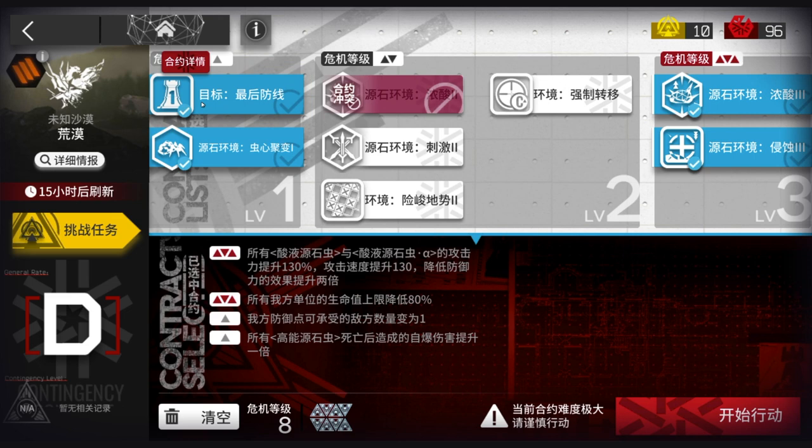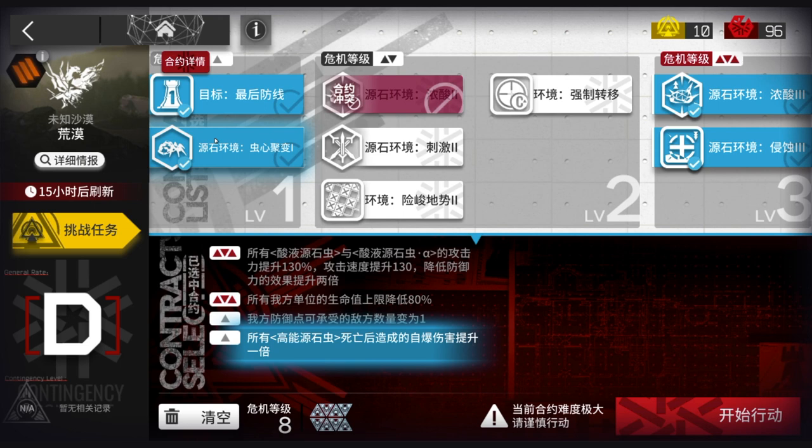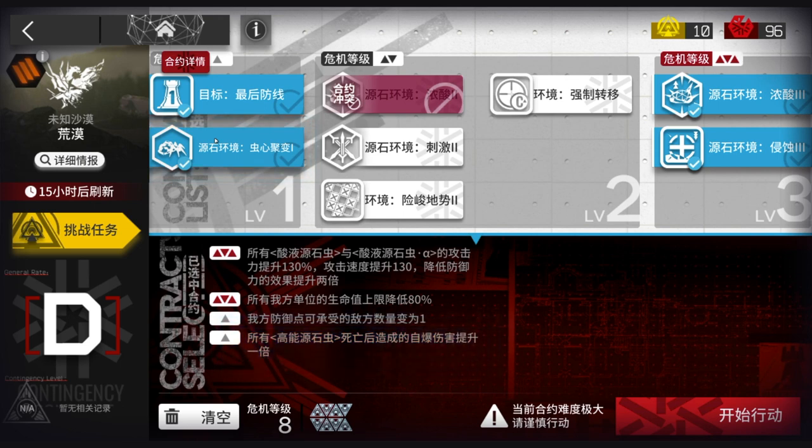First one: you can't let anyone through. Second one: all the original insects — the ones that explode — their explosion damage goes up 100%, which basically means everybody who's in the way is going to be blown away. Literally.